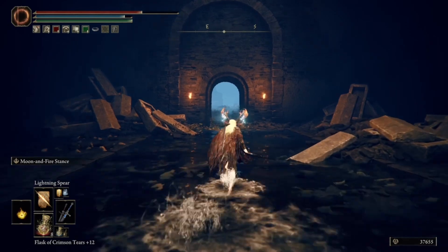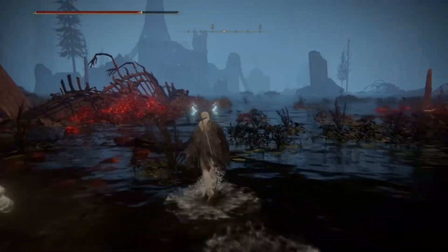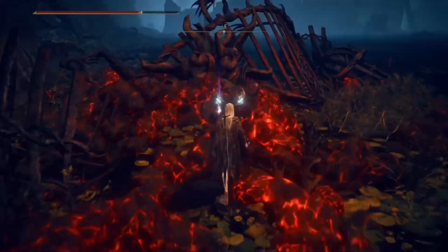Once down here, run straight and get the grace. Run to the furnace corpse to your left and collect a furnace visage.